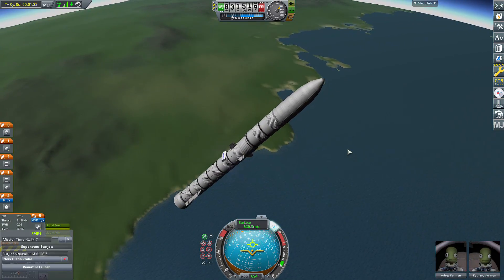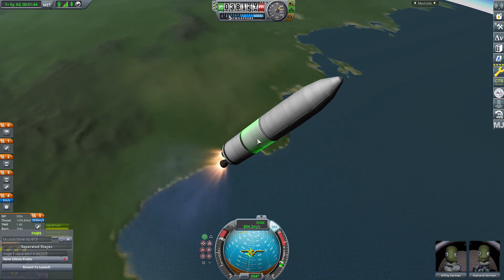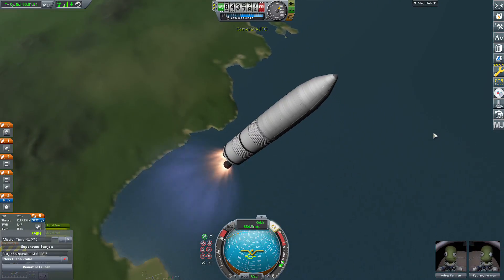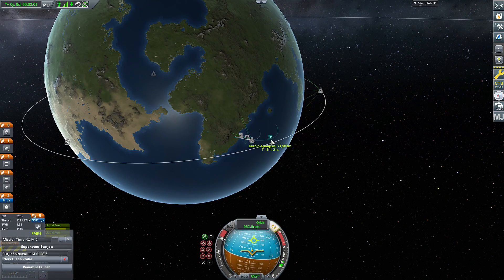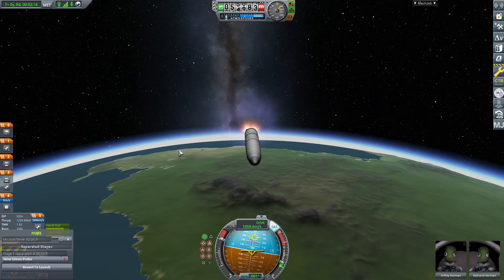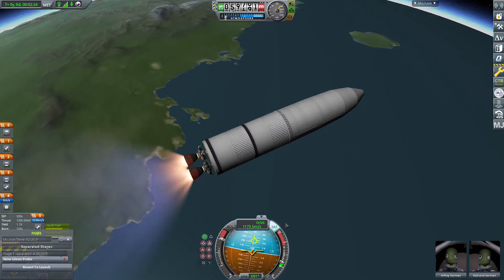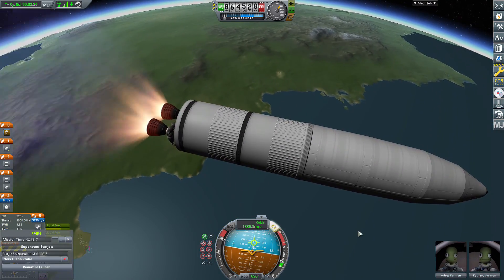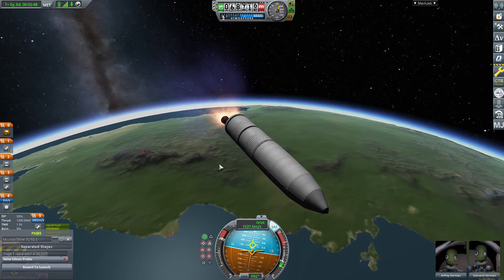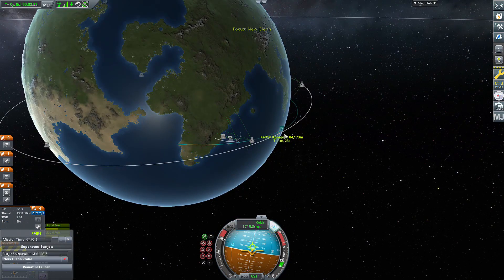I did those Blue Origin flags too — they look okay. We'll go back to the booster in one second. No flags on the upper stage. There are two flags on the lander, actually. We'll go right back to the booster once we are safely in orbit. And fairing separation — we're out of the atmosphere.